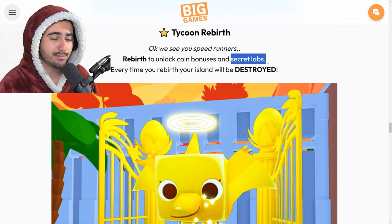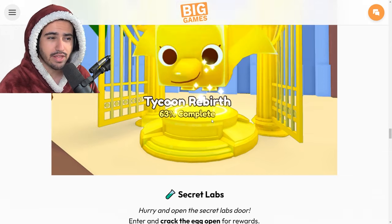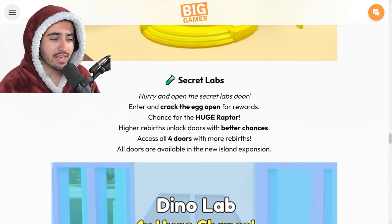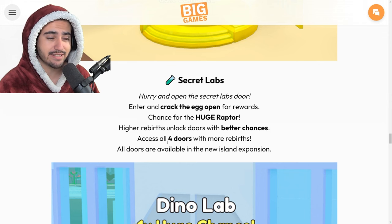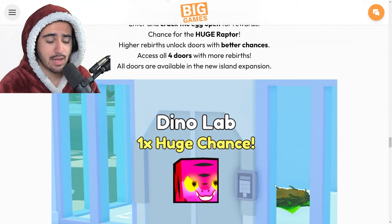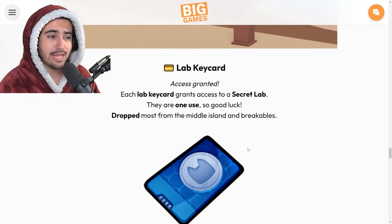We'll have to see what these secret labs actually entail and whether or not it is worth it to rebirth up to four times. Inside these secret labs we actually have an egg that we're going to be able to crack open to get the huge raptor. Each of the higher rebirths unlock new doors that have better chances, and you can access all four doors with more rebirths. Not sure if this is going to be a temporary egg or the new stat pet egg, but we'll check this out in-game in a second.